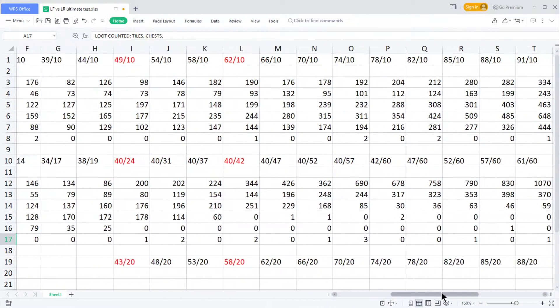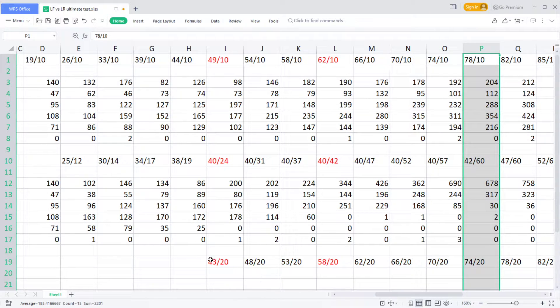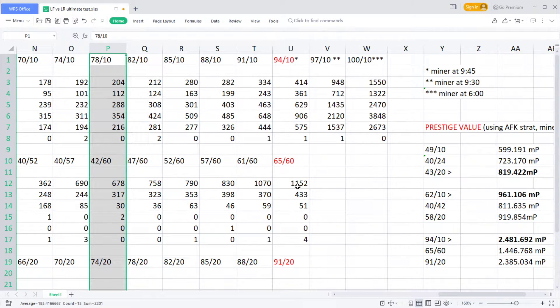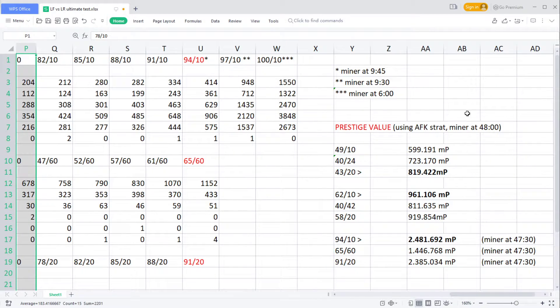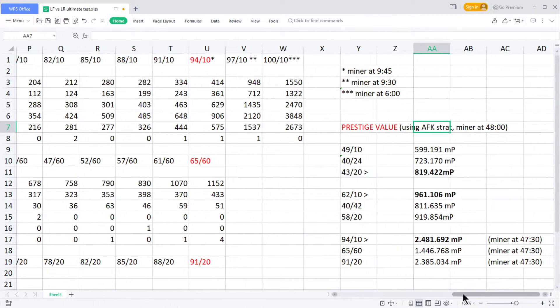After looking at this table, I realized these numbers are actually useless unless we transform them into prestige value - how many prestige tickets you would get from the loot you're obtaining. That's a much better answer, and that's how I changed strategy. Rather than going for the short strategy, I use the efficacy strategy, which looks to be better until you reach loot frequency level 78 to 80. After level 80, playing for shorter time starts to be better.